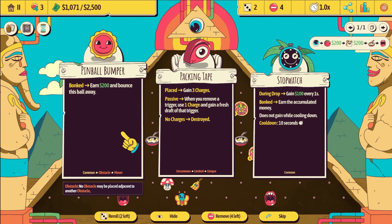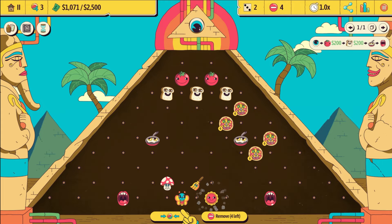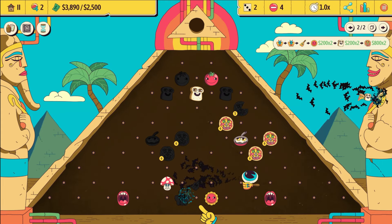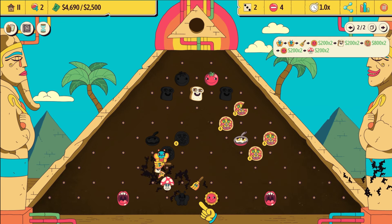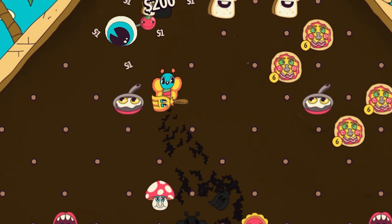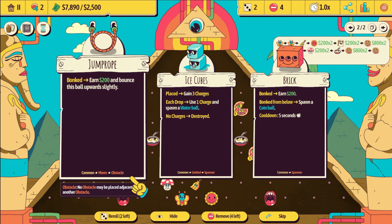No synergy here, but the bumper is good. Let's put that back here — that might bounce the ball back. What the heck is going on? We're earning so much money from that. It hit the broom and bounced towards our pan. That was pretty cool.